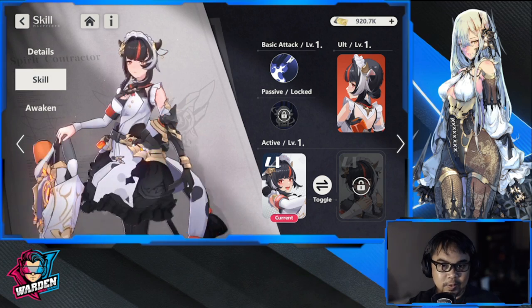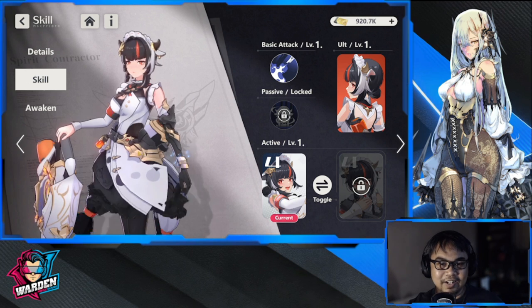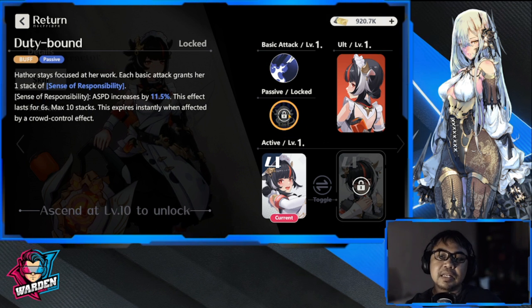She's a cleaning maid with what looks like a vacuum cleaner weapon. Her basic attack, Purifying Fire, deals 100 to 110 percent AD to an enemy. Her passive, Hatter Stays Focused, grants one stack of Sense of Responsibility per basic attack, increasing her attack speed. This effect lasts six seconds and stacks up to 10 times, but expires instantly when she's hit by a crowd control effect.